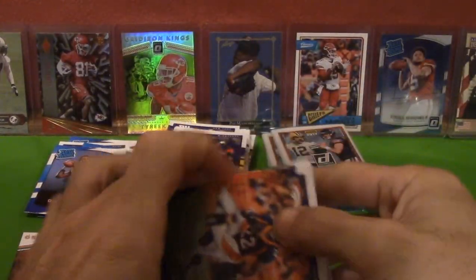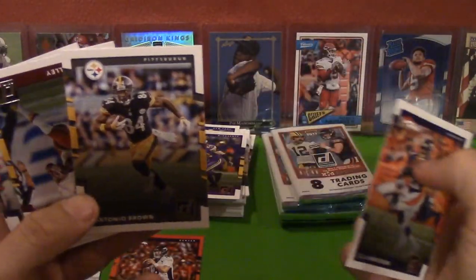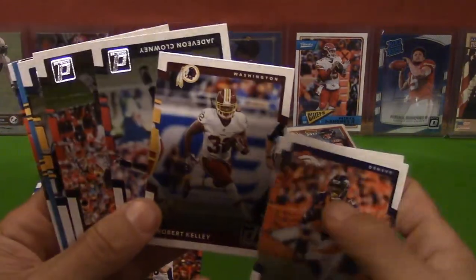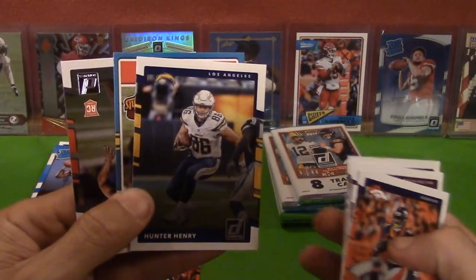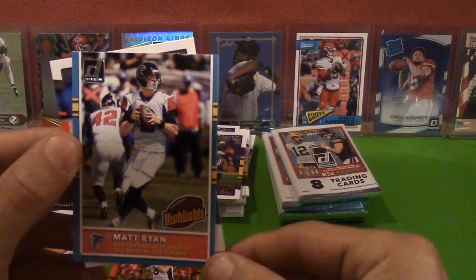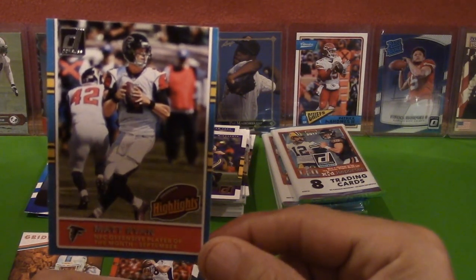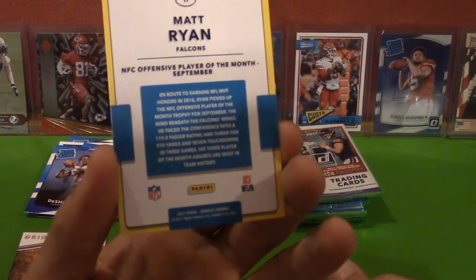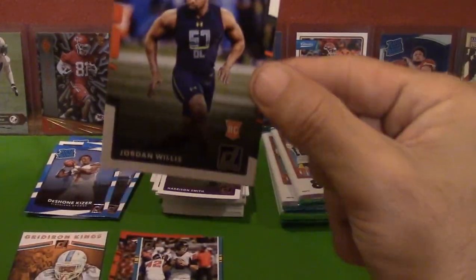I'm not going to pull anything better than that. It's a pretty good pull — it's decent. I mean, it's not an auto. Hopefully I can get an autograph — that'd be nice. CJ Anderson, Antonio Brown. We've got Robert Kelly, Jadeveon Clowney, DeShawn Jackson, Hunter Henry, and Matt Ryan — NFC Offensive Player of the Month September Highlights. It's kind of a neat-looking card. And a Jordan Willis Rookie.